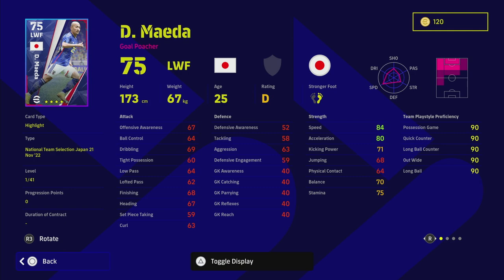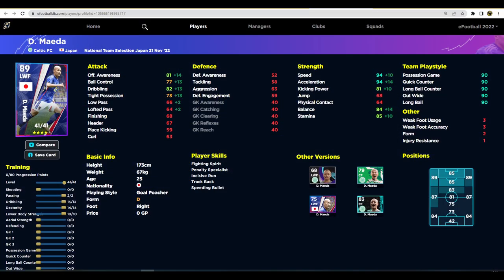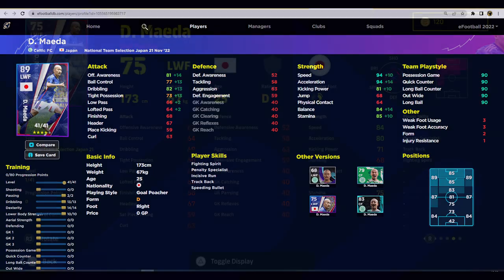Let's start with Maeda - he plays for Celtic and is an extremely good player. The thing that draws me to his card is that he doesn't have unwavering form, he's on D rating, and his player skills are a bit lacking. But as a winger the main job is speed. On eFootballDB, with 80 progression points and 41 levels, we're focusing on him as an impact speed sub. Even without super sub, training points are easy to come by now, so he's worth training up - 94 speed, 94 acceleration, 84 balance.